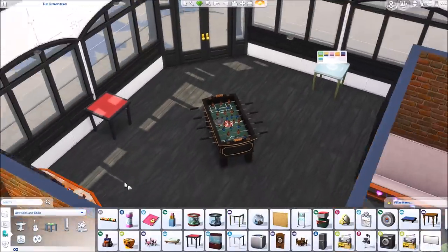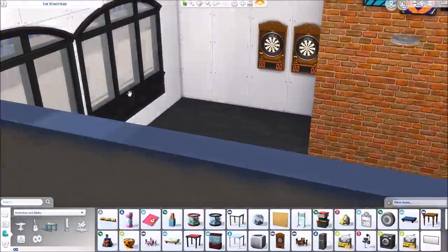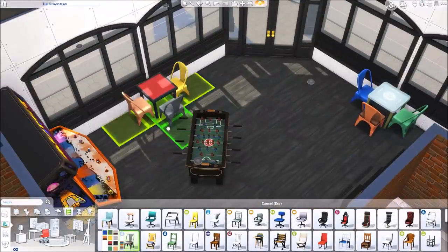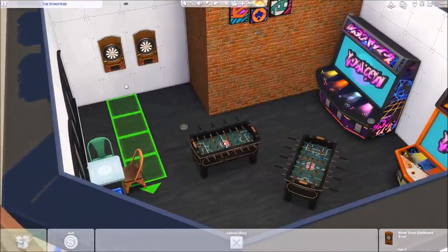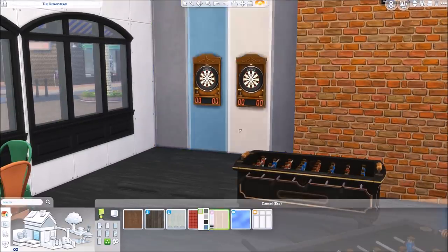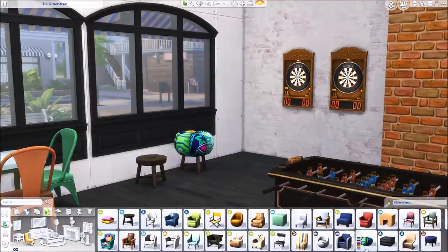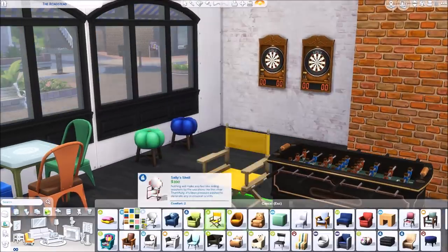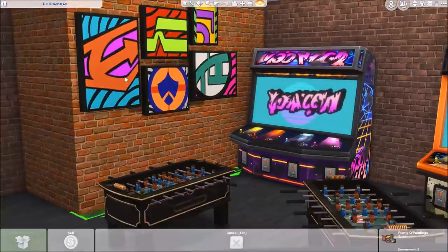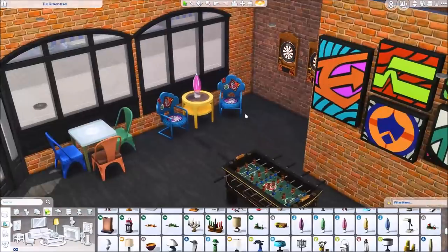These arcade machines are huge so I was only able to fit two in here — I probably could have squeezed in another one but I didn't want it too crowded. I fit a couple of foosball tables, some dartboards, and two gaming card tables — one is a kid's card table and the other is a regular adults' table. I thought about colorful wallpaper but decided to continue with the brick like the rest of the build.